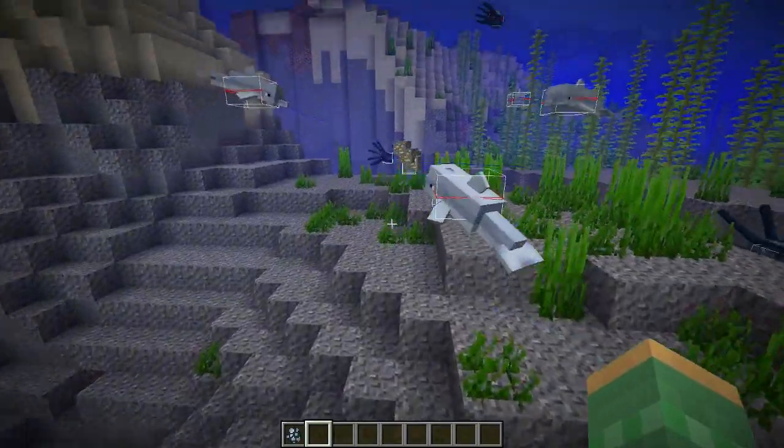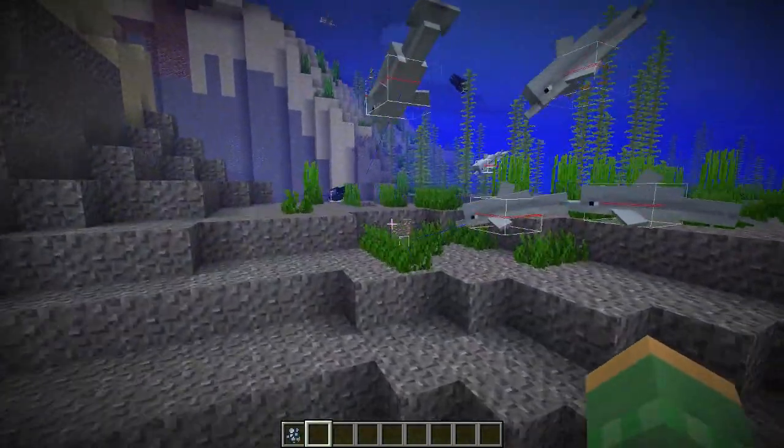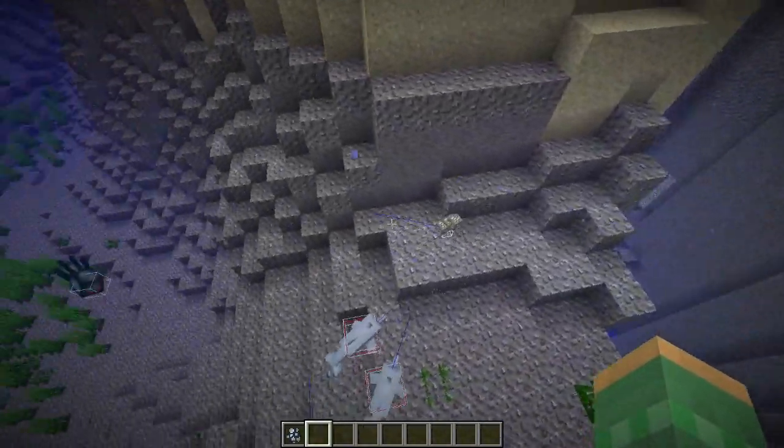Dolphins like to play with items that are floating in the water. Here we have a stack of items and you can see the dolphins are coming over to push it. Normally items would flow upwards, but these dolphins can even push items downwards so that they never end up coming to the surface.